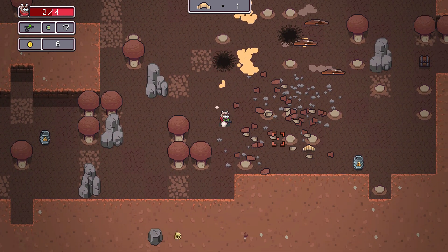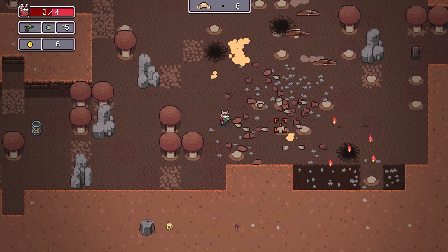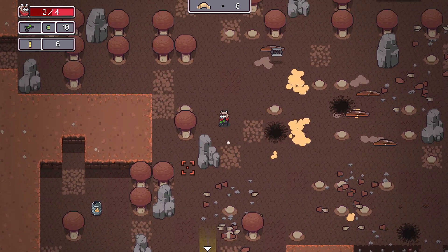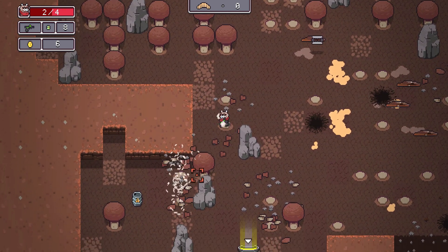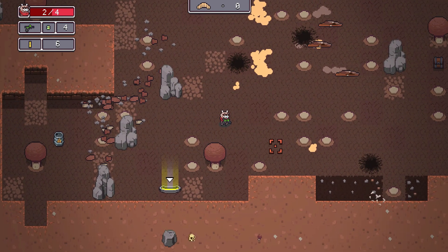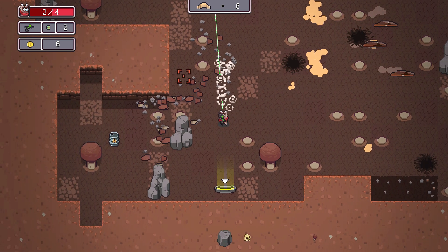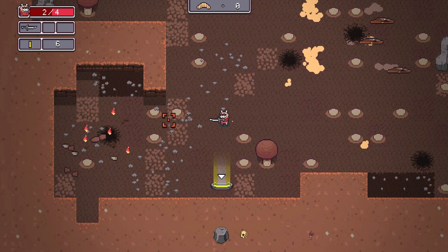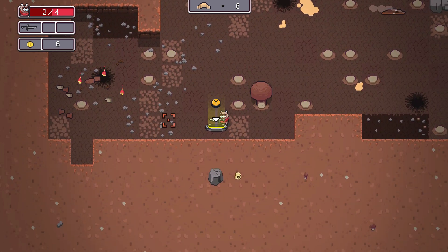For the ammo achievement, at the top left you can see your ammo — I have 14 bullets left. Just keep shooting until it's all done; once you're out of ammo the achievement will pop. There are chests around with more ammo, so make sure you don't pick any up or it will take a lot longer. Once you're out of ammo you'll start using your knife and the achievement will pop.